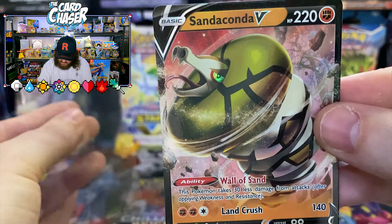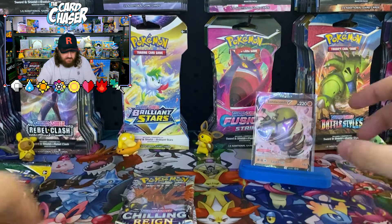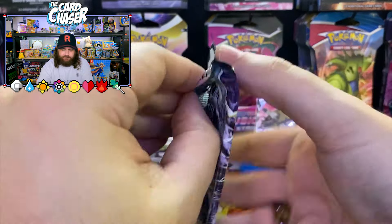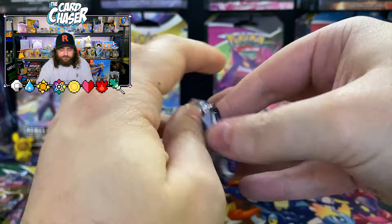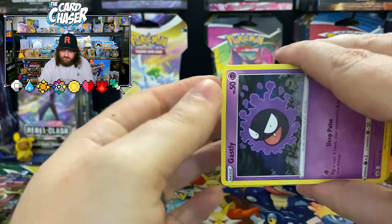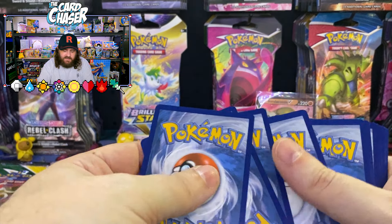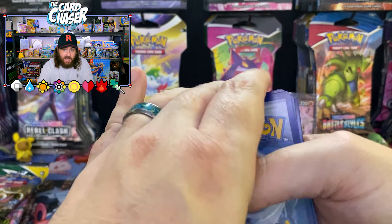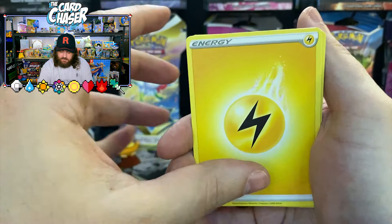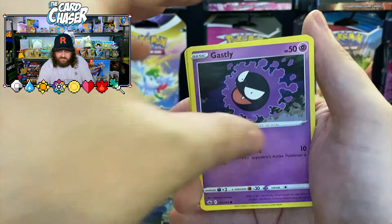It's like, how is it not strangling itself? I just don't understand where its head and its tail meet. Zapdos — something so far. But is it still worth it? If I can get a VMAX or an alternate art I'll be a happy chappy, or a couple more Vs. Can you justify spending money on these tins?